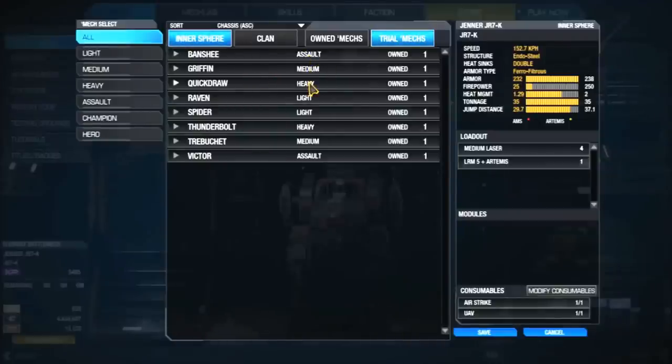It depends on your play style. Heavies are like tanks. Mediums are right above lights — they move a little bit slower than lights. Lights are fast, quick, and have a lot of electronics. Assaults are like battleships — they take a lot of damage and do a lot of damage. I prefer lights because I love to get in, get out, do as much damage as possible, and not get shot.